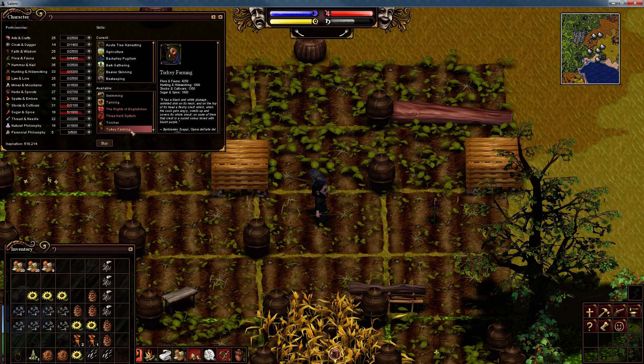To learn turkey farming you will need 4250 flora and fauna, 1900 hunting and hide working, 1350 stocks and cultivars, and 1600 sugar and spice. We're going to use a beetle, a cricket team, two tumbleweeds, and a sunflower to study. The cricket team was overkill on the hunting and hide working, but I've got plenty of inspiration and needed to do it fast since I'm recording.